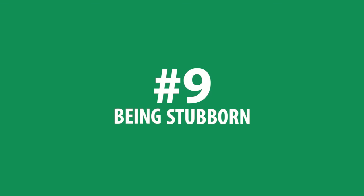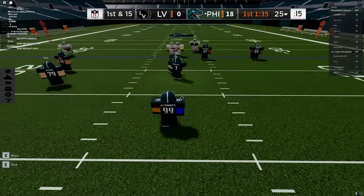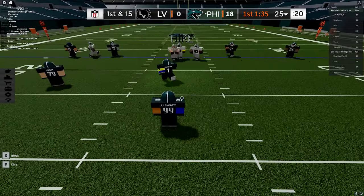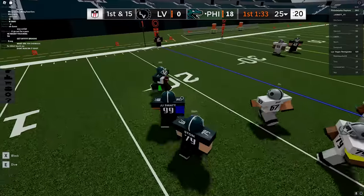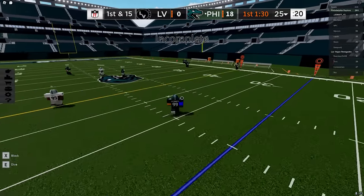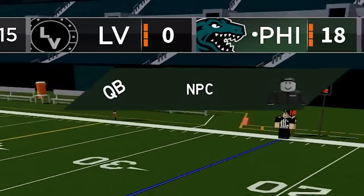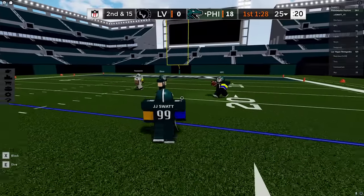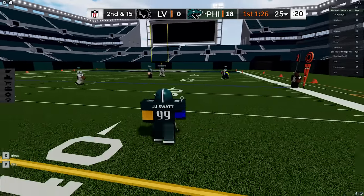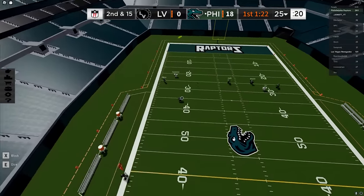Number nine: being stubborn. If you're bad at QB, fighting for the position and throwing interceptions isn't helping you get better. There's no shame in the practice game — hit that teleport to practice button and get yourself warmed up at least. Being stubborn and insisting that you play QB only hurts your team and ruins your stats, so your chances of getting voted QB in your next game are just lower. Be humble and be willing to step down and give someone else a chance if you're not doing well.